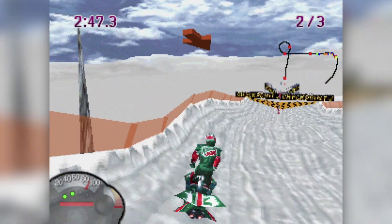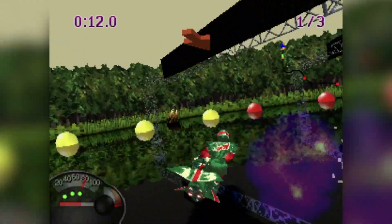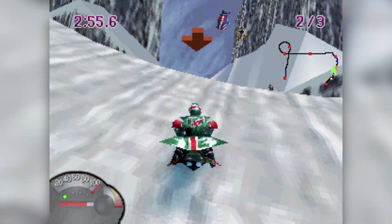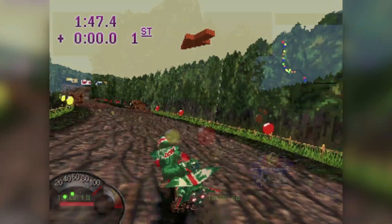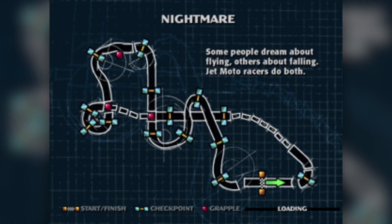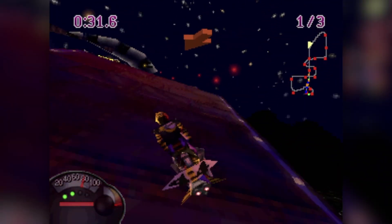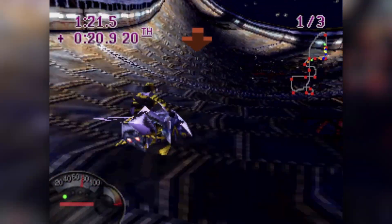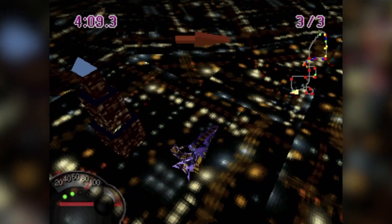The real treats are the suicide courses — tracks that make you pull a 180-degree turn at each end, sending you speeding right into your approaching opponents for some delicious wipeouts. Fun fact: Suicide Swamp is actually a secret course in Twisted Metal 2. The ultimate unlockable course is simply called Nightmare, and it is just that — a hell course of rusted metal suspended above what appears to be a thriving metropolis. Every turn is tight, there are drops everywhere, and using your turbo is likely to send you flying to your doom.